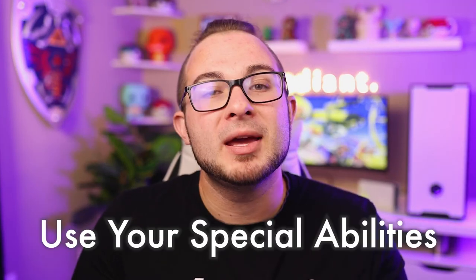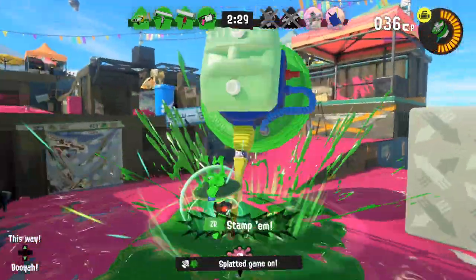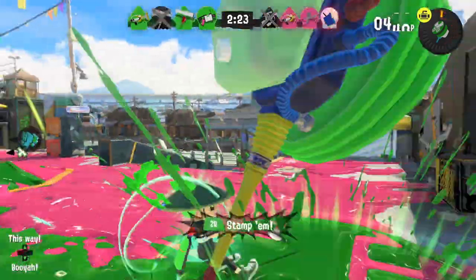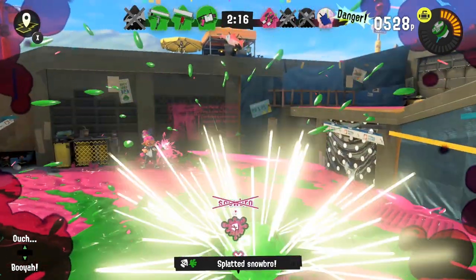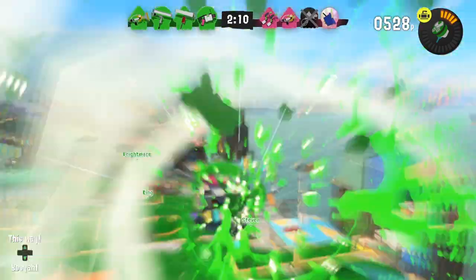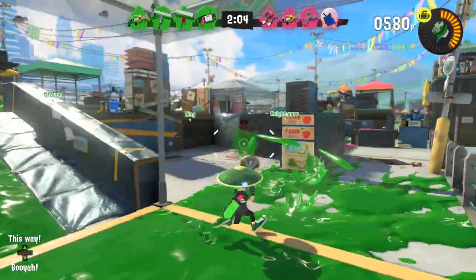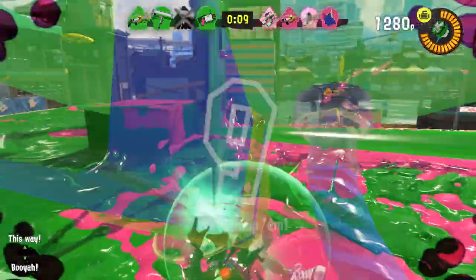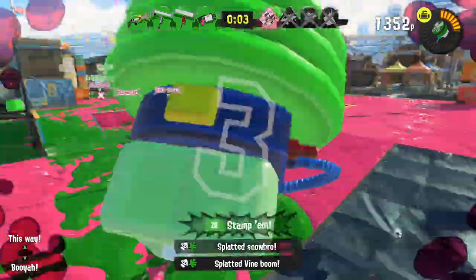Be sure to use your special as often as you can. Each loadout has its own special ability — examples include the ink stamp, the dolphin, and the crab tank. To charge your special, ink ground that isn't your color or is uncolored, then click R3 to unleash it. This is why inking your base is so important — you build your special quickly on empty ground and arrive at the middle ready to use it. One vital thing: using your special auto-refills your ink tank, so if your ink is low in a fight you can pop your special, use it, and then continue inking with a full tank.